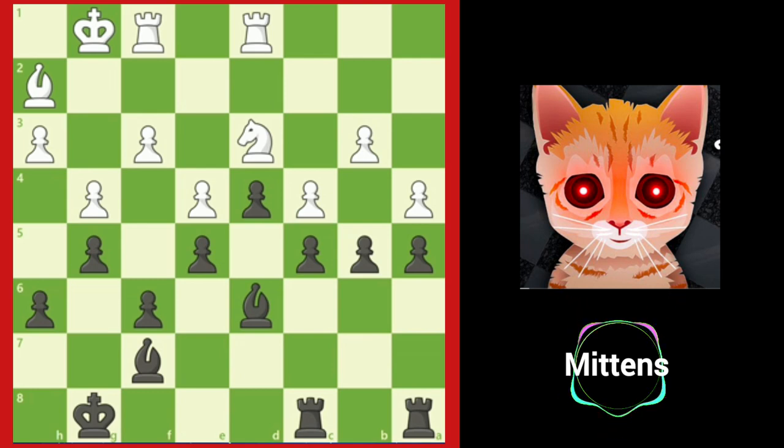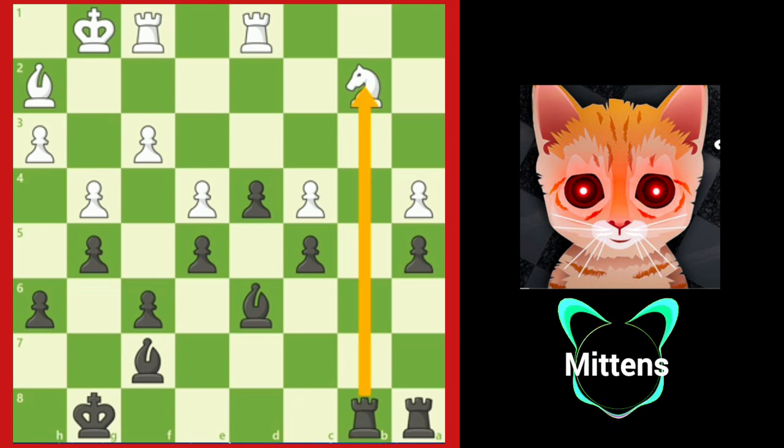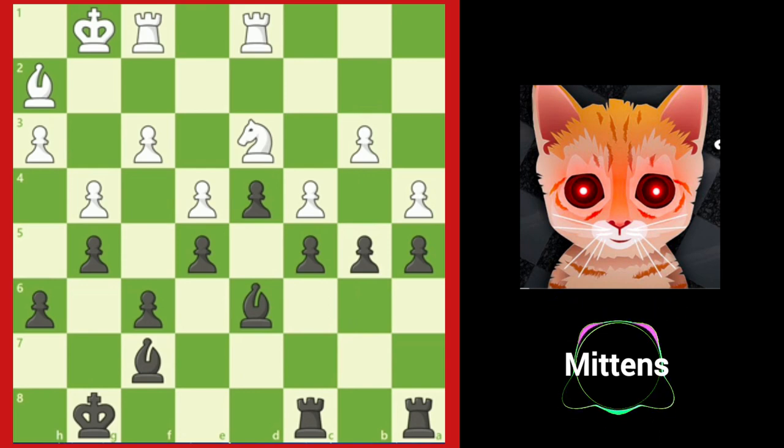If white tries to keep the position blocked with knight to b2, black opens up the b file after bxc4 and bxc4. Black will now invade on the newly opened b file with rook c to b8. If white plays cxb5, this opens up black's light-squared bishop, allowing bishop takes b3, when c4 will destroy white's blockade.